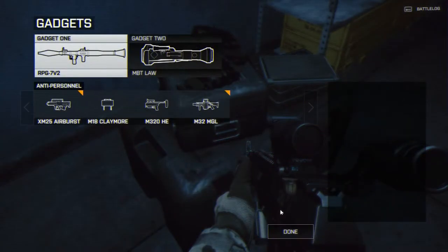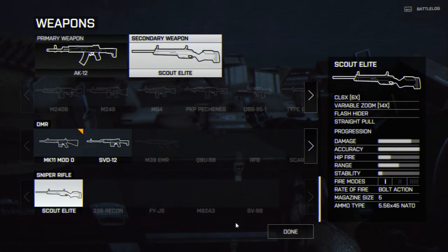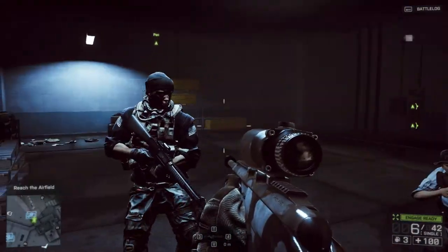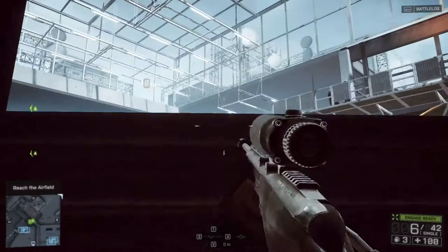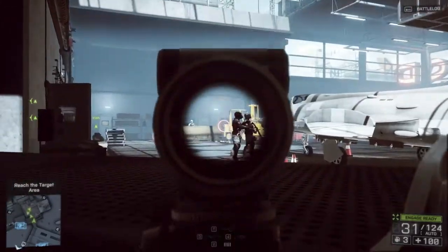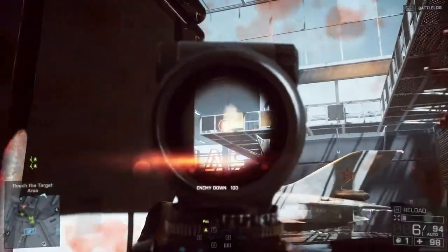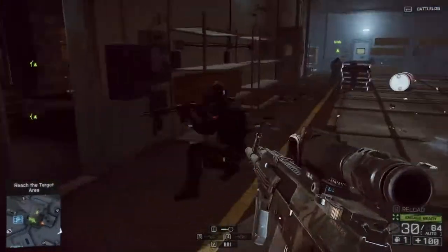Let's take the M32 MGL and the sniper called Elite, and do some quickscoping. Just look at these graphics. I also noticed a new cover system that kind of reminds me of Far Cry — you crouch behind cover and when you aim you can lean over it, which is pretty interesting. Also new in Battlefield 4 is the dual scope — you can switch between zoom levels like this. Let me try to take this guy out with a knife.